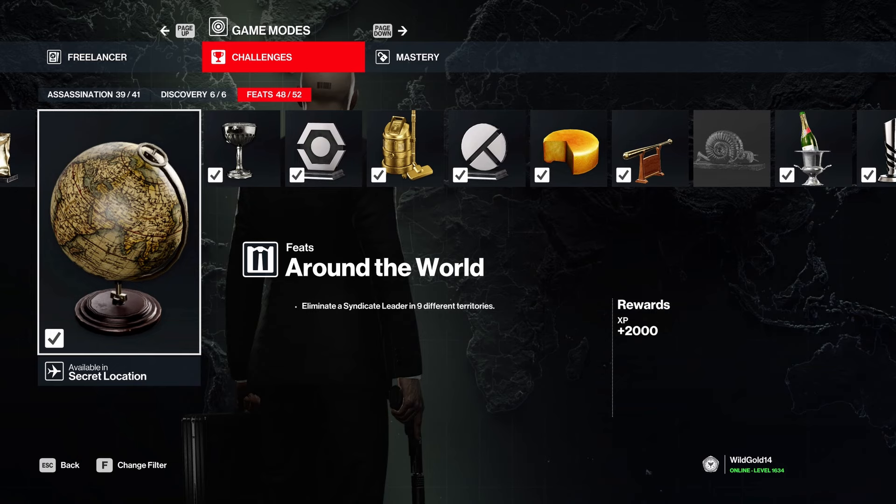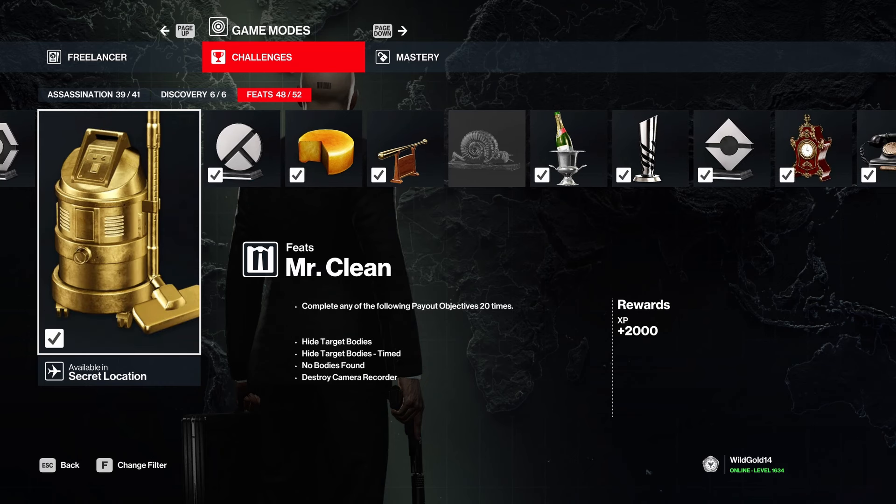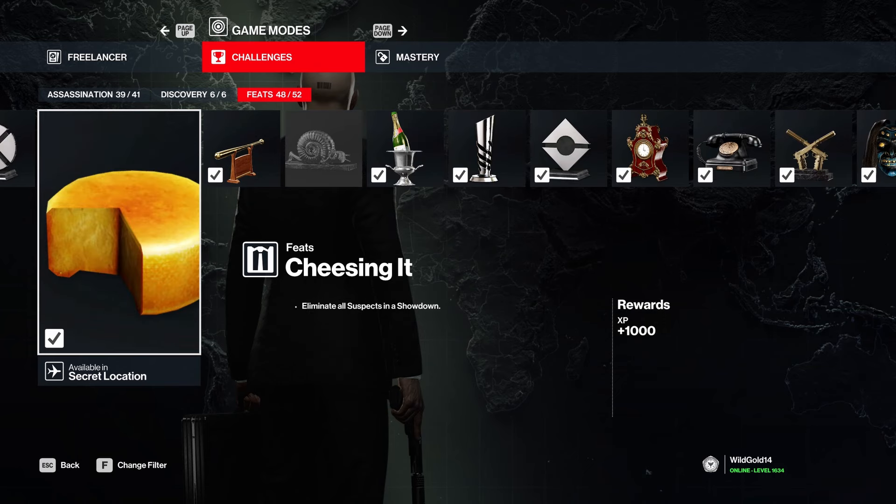'Eliminate a syndicate leader in 9 different territories' - that's just normal gameplay, you're going to get it. 'Psy Ops' is basically the silent assassin requirements: hide target bodies, timed, no bodies found, no cameras. If you play silent assassin you're going to get this without even thinking about it.